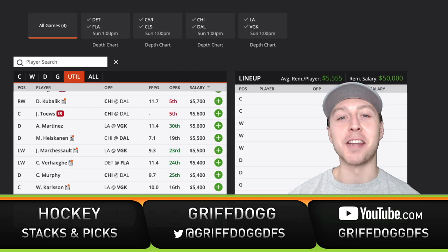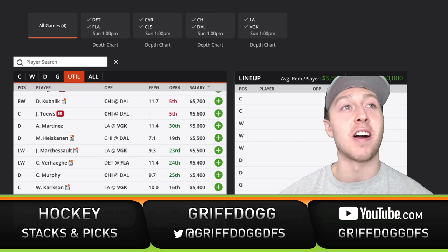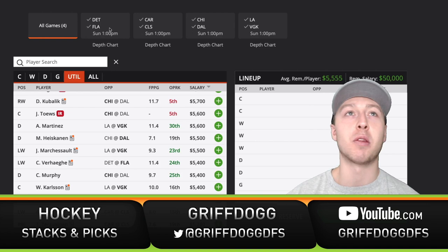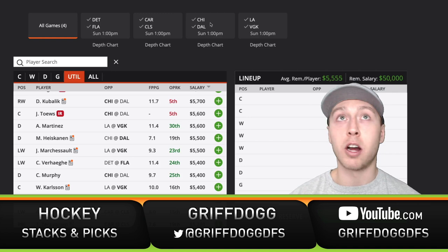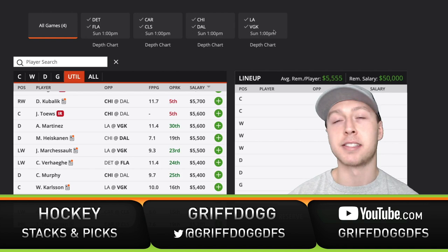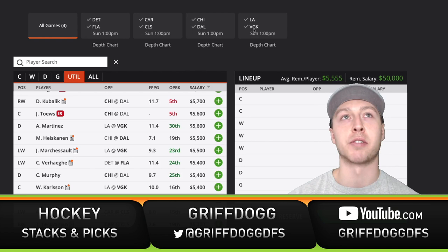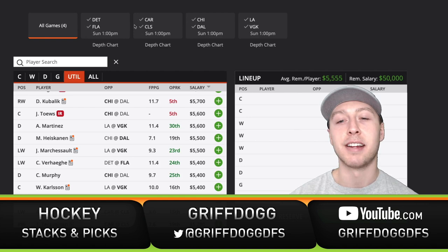Now the fun part — putting together a GPP lineup. We know Florida should beat up on Detroit. The Columbus-Carolina game could be low scoring. Dallas-Chicago has the highest implied total. Vegas is in a similar situation to Florida — we should expect an easy win there. So how do we attack this? I'm going to go with some Vegas players for sure, maybe stack one of the Dallas lines, and then run it back with some Columbus players that might not have a lot of ownership.